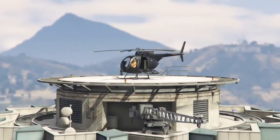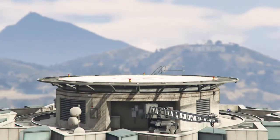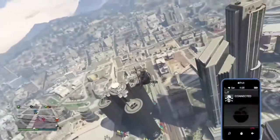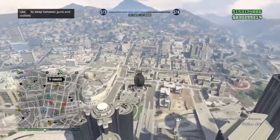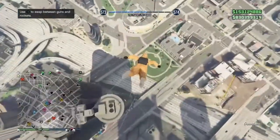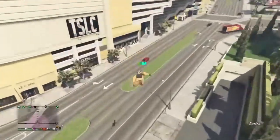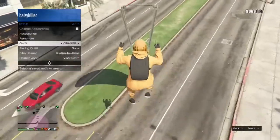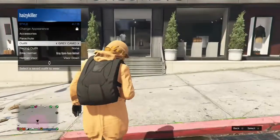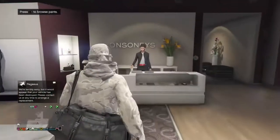Once you've got that outfit with the duffel bag on, get into any aircraft. Once you're at a nice height, jump out when you're ready. I recommend parachuting right outside the clothing store. Pull your parachute, quickly select the outfit we've been saving — I've called mine grey camo. Once the parachute is taken off, select the outfit and it will just glitch on like that.